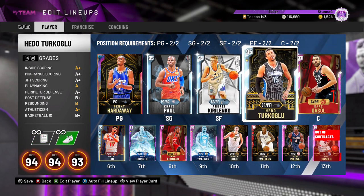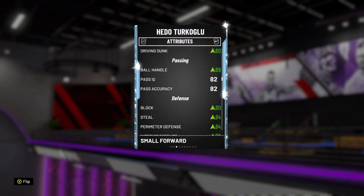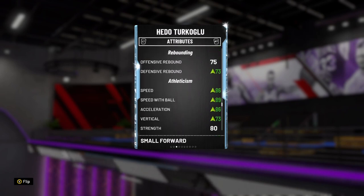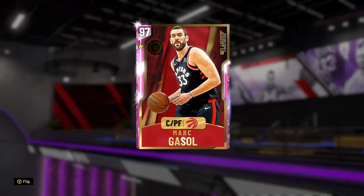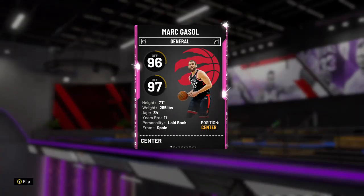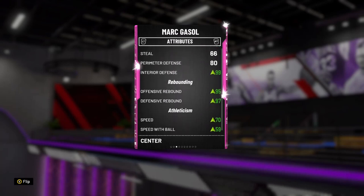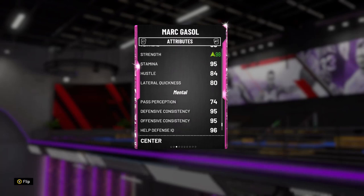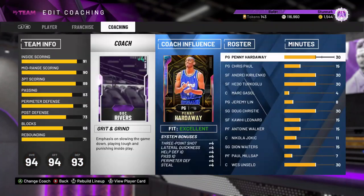I've got a shoe on Hedu Turkoglu that gives him 92 driving layup and a boost to ball handle. Speedball and vertical also get a boost. Then Marc Gasol has a shoe that boosts post moves, interior defense, offensive rebound, defensive rebound, and strength.